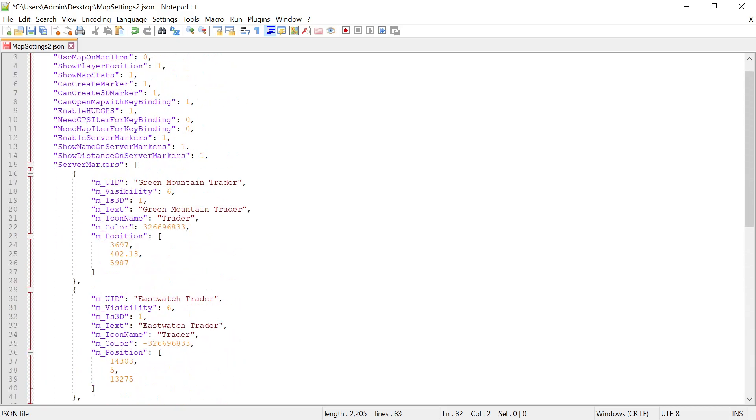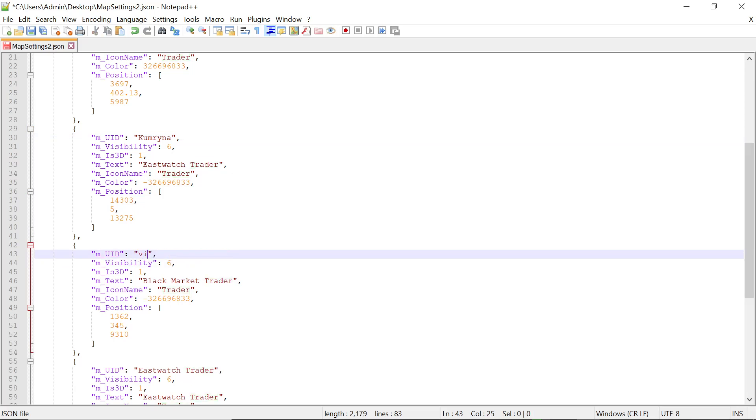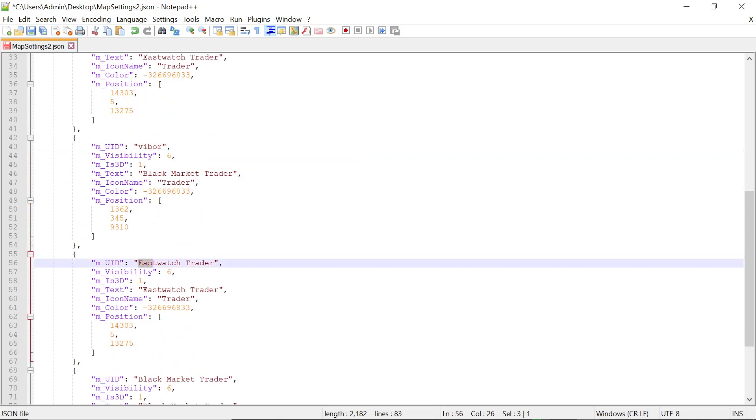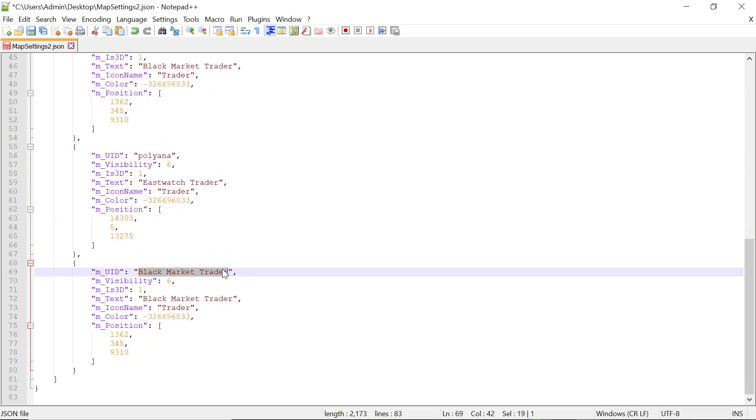You want to make sure that each of these traders is marked with a different name - they can't have the same name. So just mark them up whatever you like. I know where my traders are. Say the next one was at the North West Airfield or anywhere you want to put them - it's totally up to you. You just have to make sure they all have a different name.